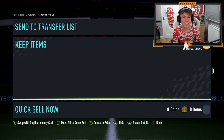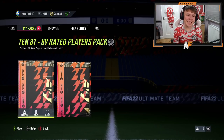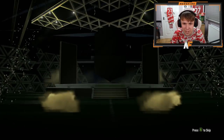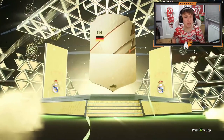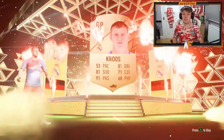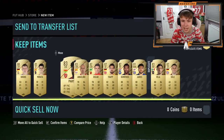On to the 81-to-89 pack — can we get a walkout? Give me a Road to the Final! It is a walkout, 88 to 89 — it's going to be Kruse. I'll take Kruse from an 81-to-89 pack, that's pretty good for fodder. We can chuck him into an SBC. We just get 83s after that, but it's not the worst.